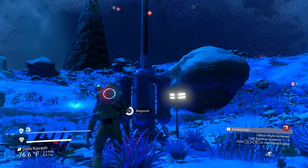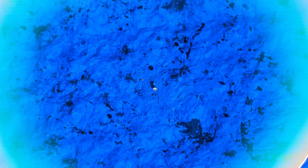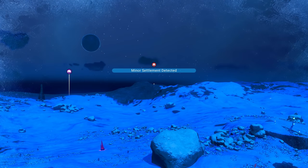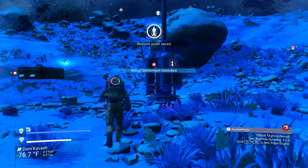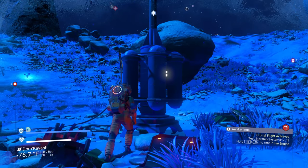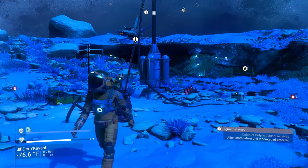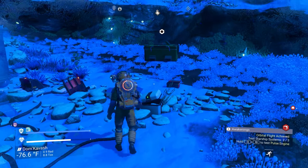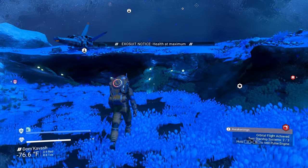If you find one of these on foot, it's amazing because it will mark the location of a minor settlement. So we've never been here before — that's why it does that cool animation. If you've already been there it won't do that animation. Oh, there it is — minor settlement detected. If you activate it again, it won't let you because you've already been here. They don't have a save icon either. I thought there was a saving beacon on all these locations, but I guess not.